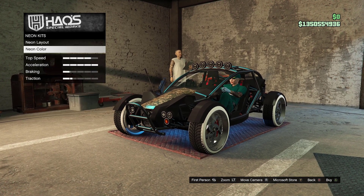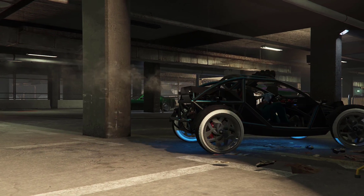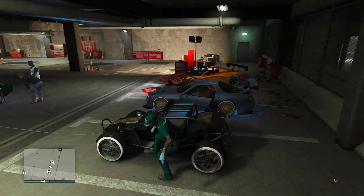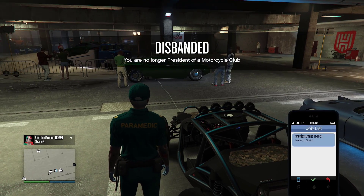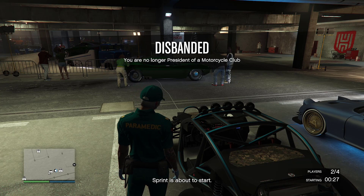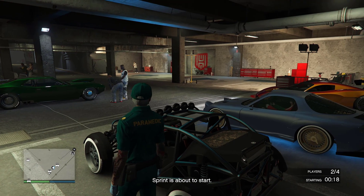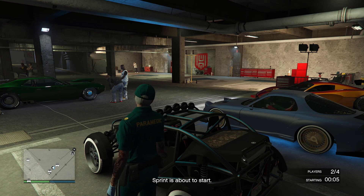You need to change something on the vehicle in order to begin the merge — I changed it to blue. Now the next step: your friend is going to start a sprint from the car meet area. My friend is inside the car, goes to LS Car Meet, starts the sprint, and invites me. Once you accept the invite, there's a countdown — you have to wait till the last two seconds, then your friend has to spam A really fast.